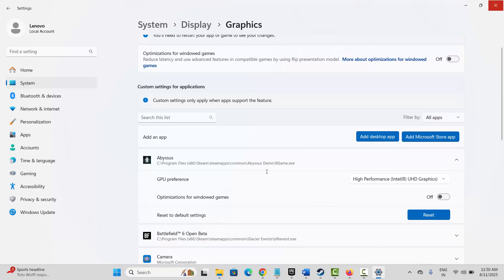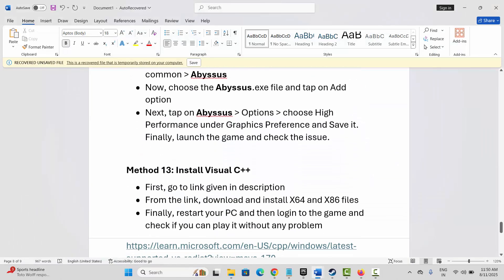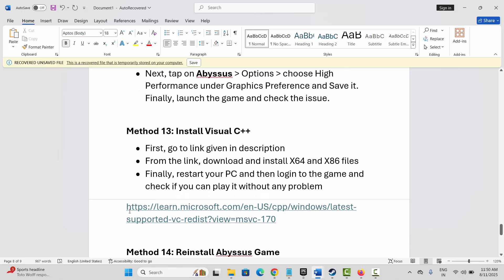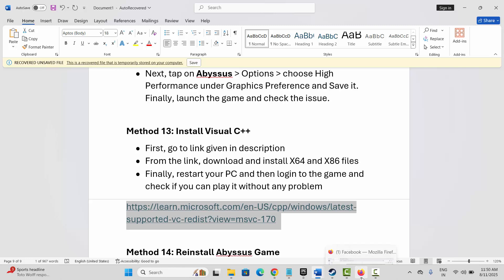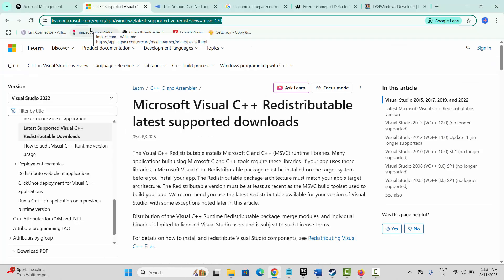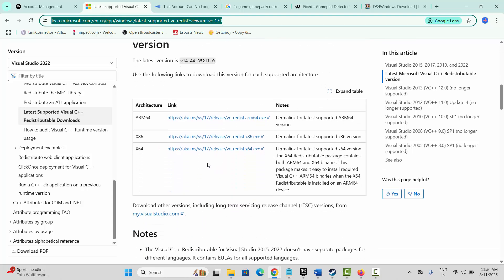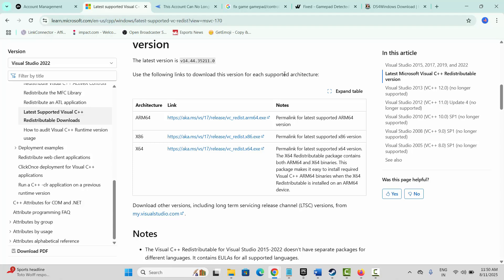Next is to install Visual C++ files. I have provided the link in the description — copy and paste the link in your browser, go below, and download the latest Visual C++ files for your PC. After that, try to launch the game and see if this solution works for you.